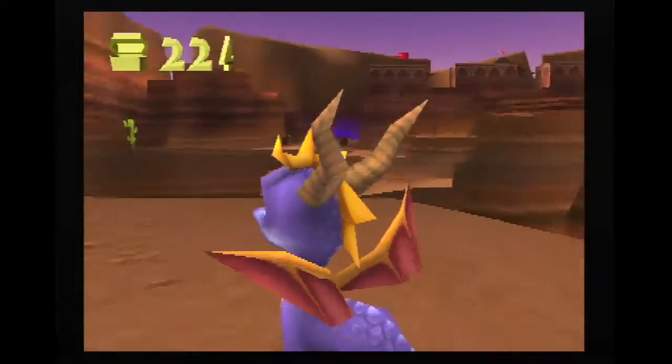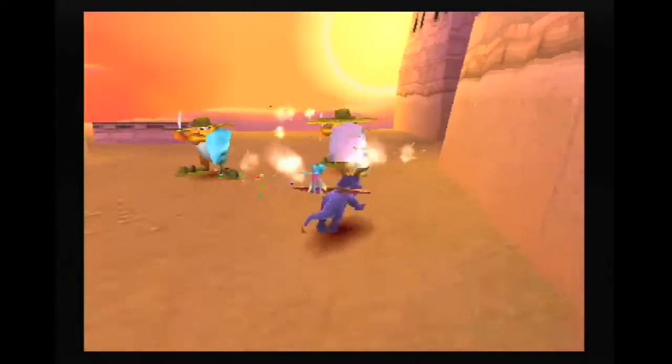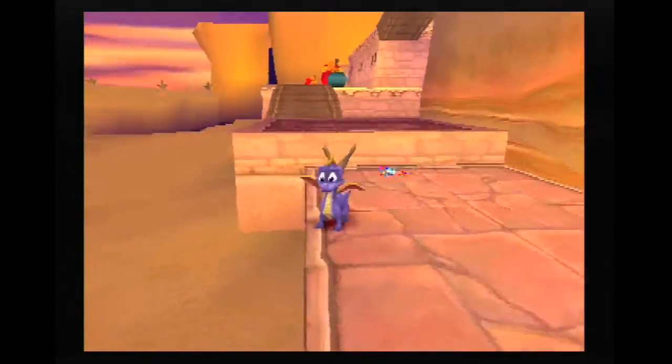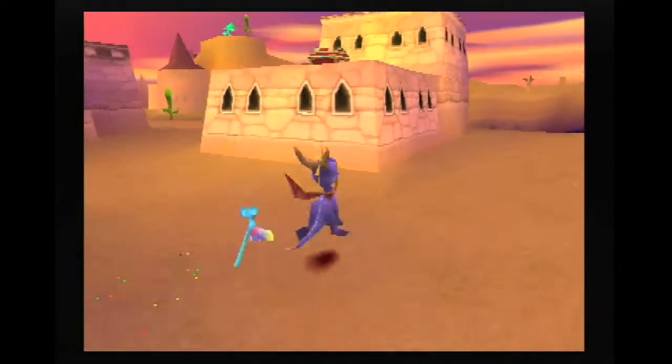The levels are designed with gliding in mind and feature plenty of elevation changes, requiring plenty of long leaps. The combat is straightforward, with a charge attack for flame-proof enemies and a fire-breathing attack for everything else. And that's pretty much it — Spyro is a simple game.